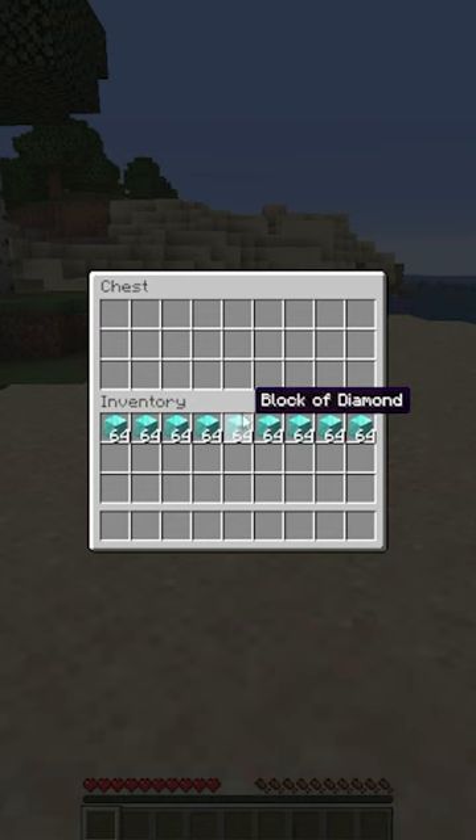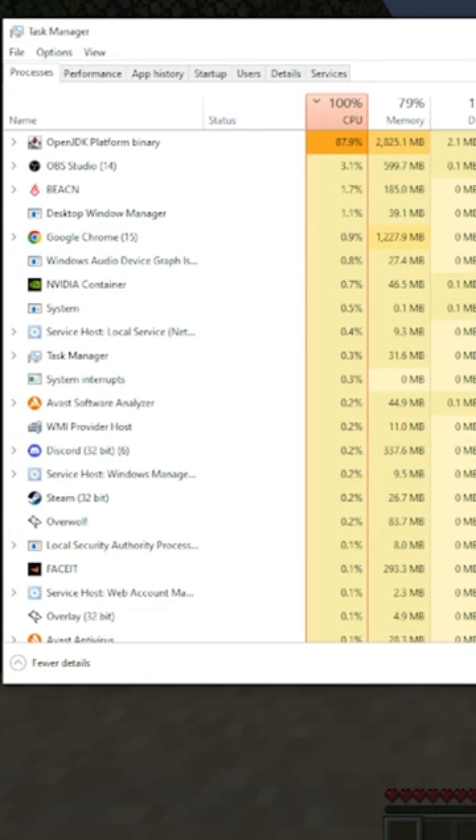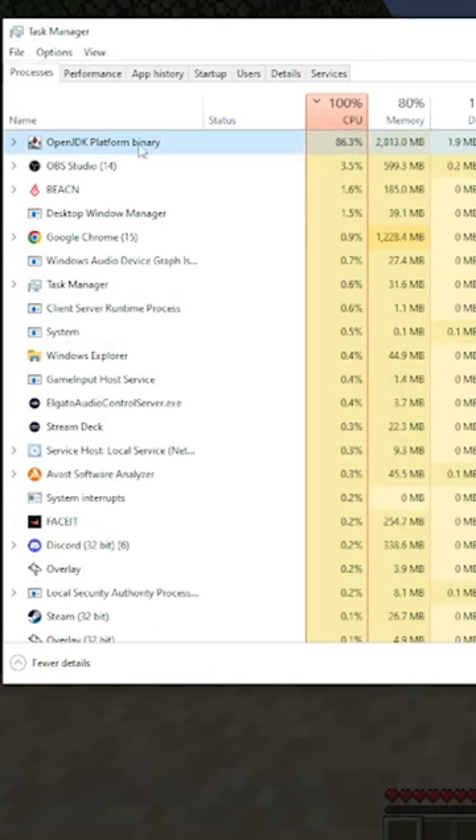Re-enter that same world, then open the chest and put all the items that you want to duplicate in the chest. But before you leave the chest, open up your Task Manager and find your platform binary.